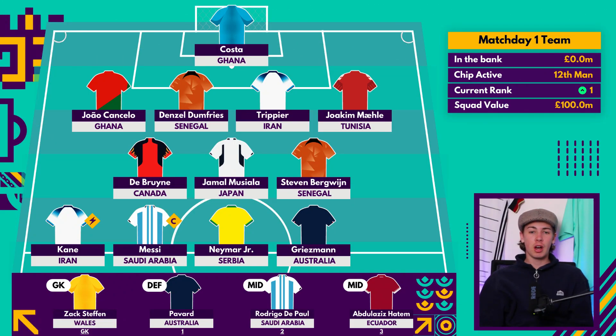Let's have a look at how the starting 11 lines up first. In goals we have stuck with Diogo Costa — in my opinion the best goalkeeper option in World Cup Fantasy, especially with his good match day one fixture against Ghana. It's a great strategy to target match day one and two fixtures so you can use your wildcard chip in match day three as the tournament progresses.